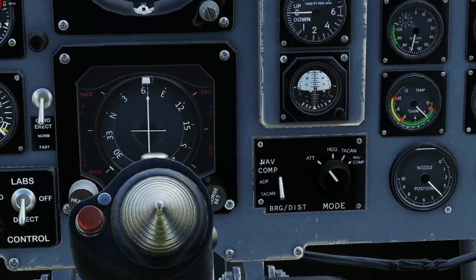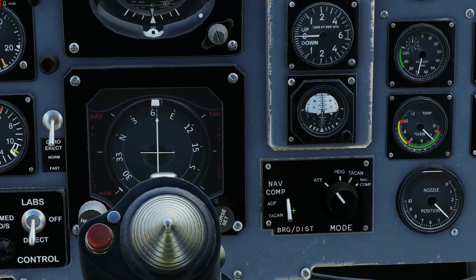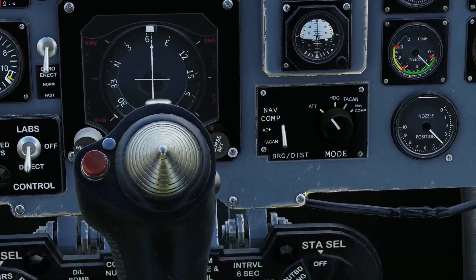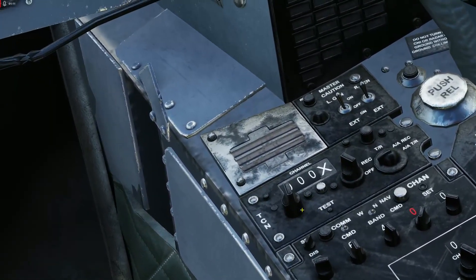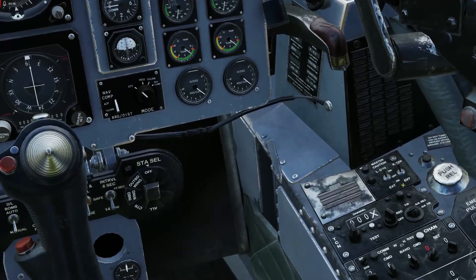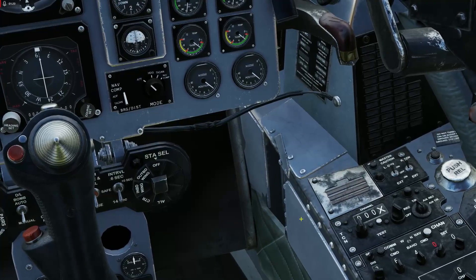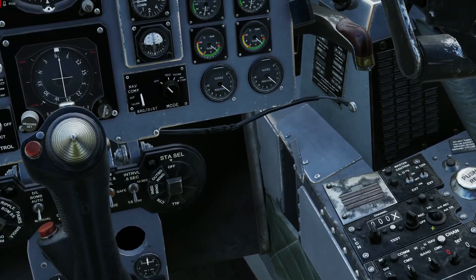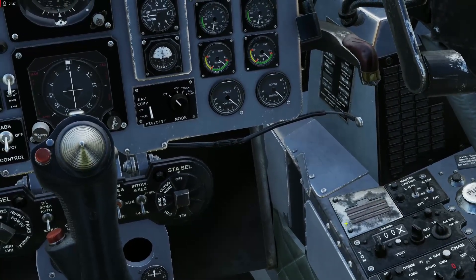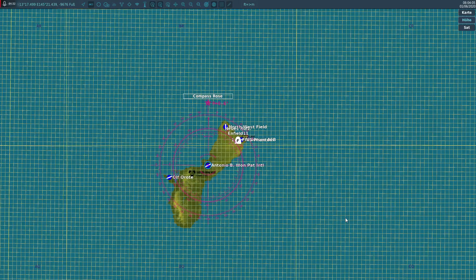Let's start on the left side. The NAV switch — when you just leave it like that, that is the standard setup — it's in TACAN mode. To activate it, you need to switch the rotary to track and receive. On receive only, you will only get heading information. On track and receive, you get heading and distance information.